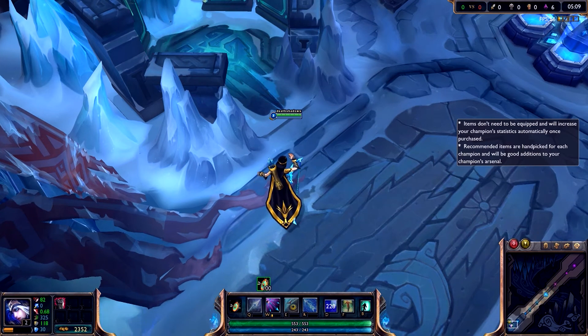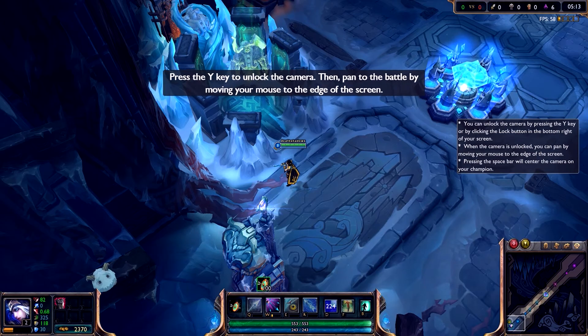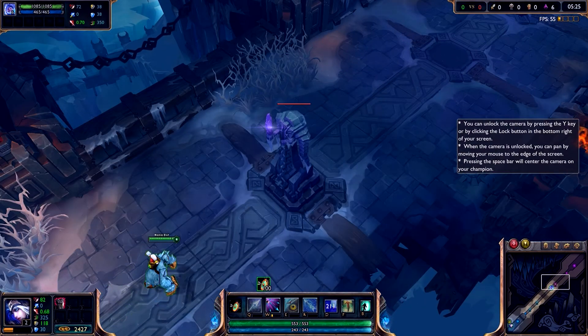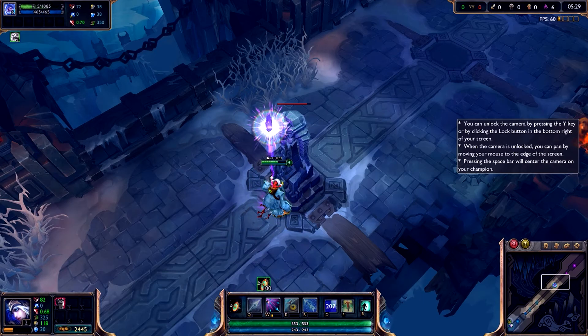An allied summoner has sent their champion to assault the enemy defenses. Unlock the camera and pan over to see how the battle is progressing. By attacking this turret without any support, this champion is receiving the full brunt of its devastating blows. Always be wary around enemy turrets.